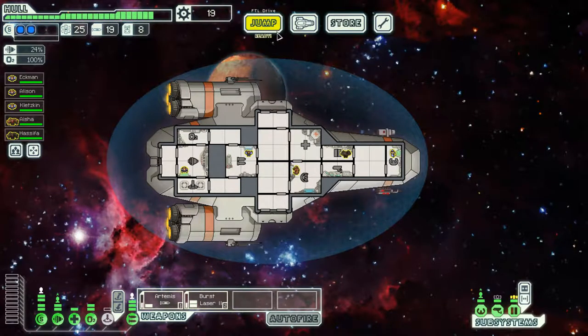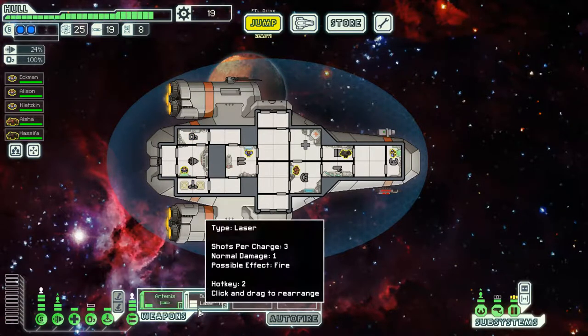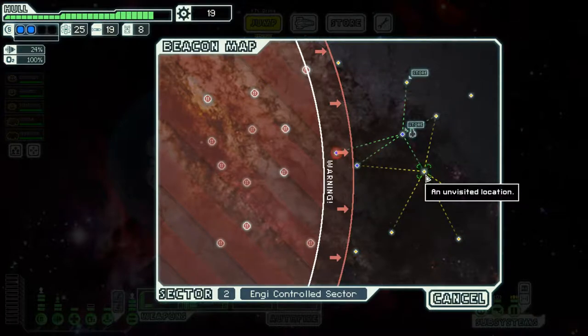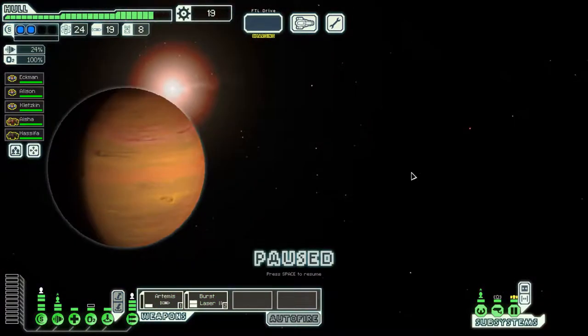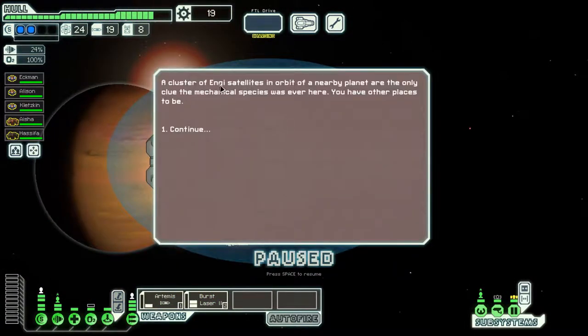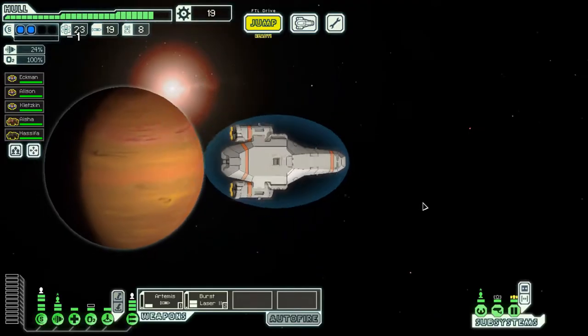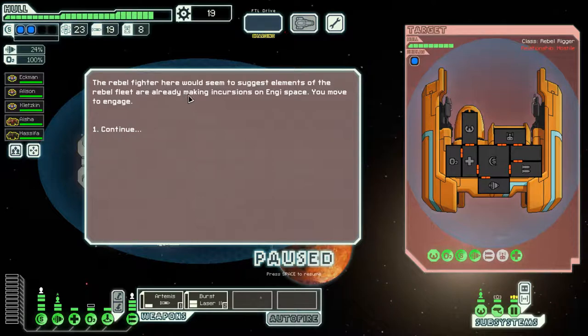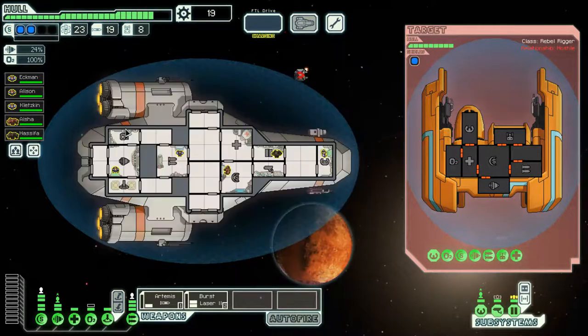We still have some time in this sector. We find a cluster of energy satellites but nothing useful there - just wasted fuel. A rebel fighter appears suggesting the rebel fleet is making incursions into Engi space, so we move to engage. We focus on their weapons first, then try teleporting our crew aboard.